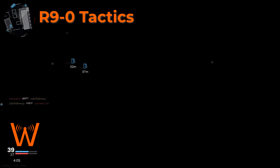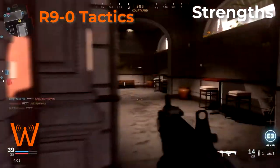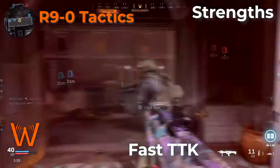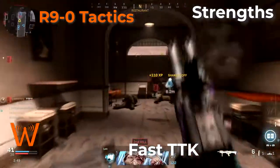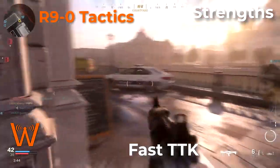Let's start by talking about the Weapon Strengths of the R-9-0. It has an extremely fast time to kill, which is pretty typical for a shotgun — it kills in one to two shots at close range. Relative to some of the other shotguns in the game, the R-9-0 is a little weak as far as damage output per shot. However, its fast fire rate and high ammo capacity more than make up for it.